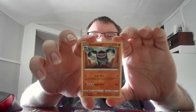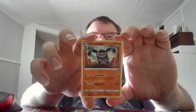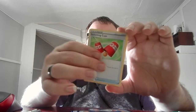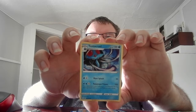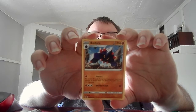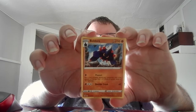Stage 2 Seismitoad, HP 170, Fighting. Shaky Wave 60 — during your opponent's next turn the defending Pokemon's attacks cost one energy more and retreat costs one energy more as well. Hyper Voice 160. Basic Fighting Energy. Trainer Item Switching Cups — switch a card from your hand with the top card of your deck. Stage 2 Tentacruel, HP 120, Water. Wave Splash 50. Poisonous Prison 100 — your opponent's active Pokemon is now poisoned; during your opponent's next turn, the defending Pokemon cannot retreat. Stage 2 Boldore, HP 110, Fighting. Protect — flip a coin; if heads, during your opponent's next turn this Pokemon prevents all damage from effects and attacks. Boulder Crush 60. The best card out of that was the Reverse Holo Talonflame, followed by Seismitoad.